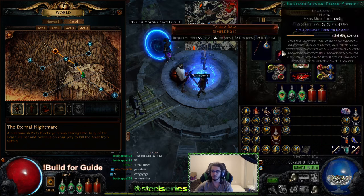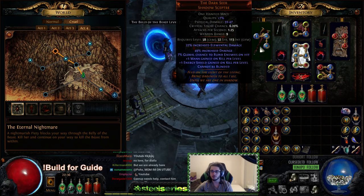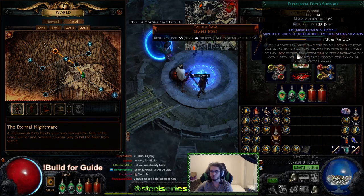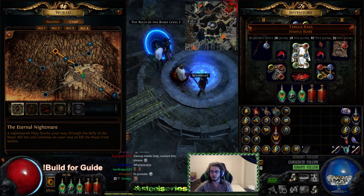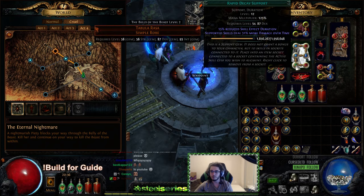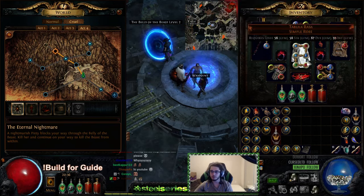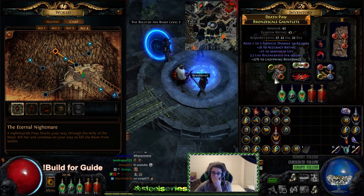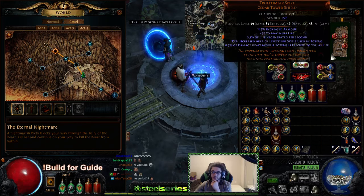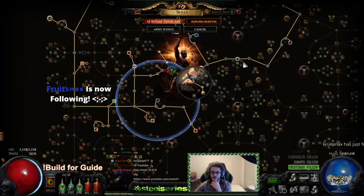I'm using everything I linked in the original video — my Darkscherms with Troll Timber and Gold Rim, six-link in my Tabula with Righteous Fire, Elemental Focus, Spell Totem, Concentrated Effect, Burning Damage, and Rapid Decay. You can alternatively use Minion and Totem Elemental Resistance. I've got two Mocus Embraces, Negamus belt, the Deceiver, Seven-League Step, and bronze scale gauntlets with random stats. You can remove the Mocus because the damage is insane — just use regular life/resist gear.